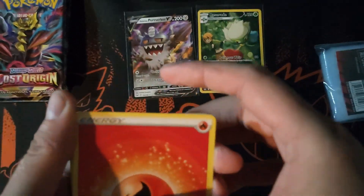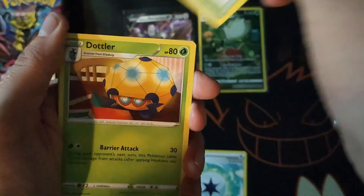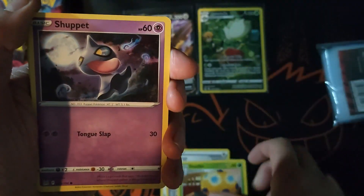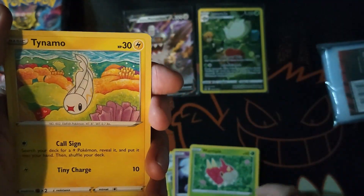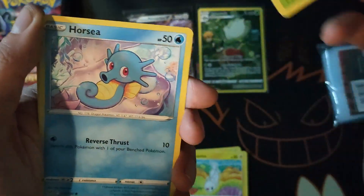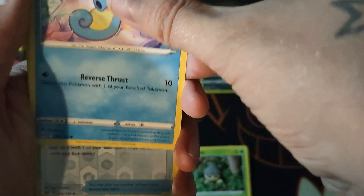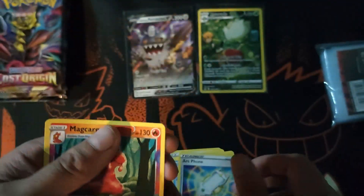Pack four: fire energy, Gift Energy, Lost City, Dottler, Shuppet, Wimpod, Tynamo, Horsea. Reverse holo Archen, and Magcargo. We do have four packs left — are we gonna get any more hits from this lot?